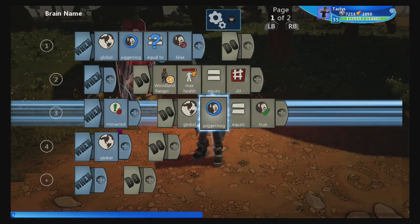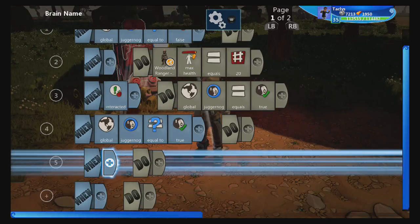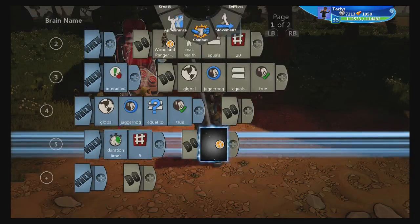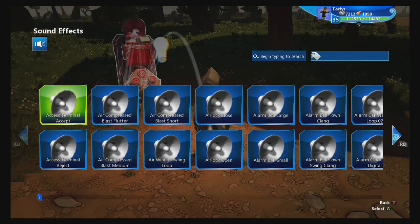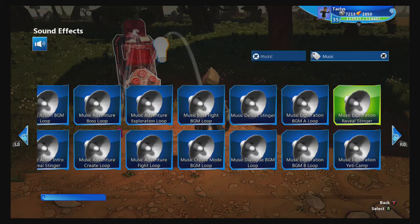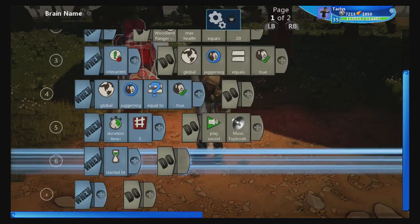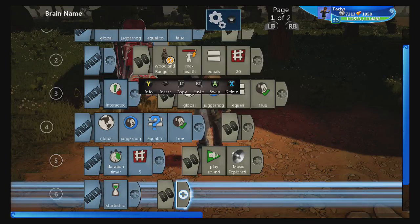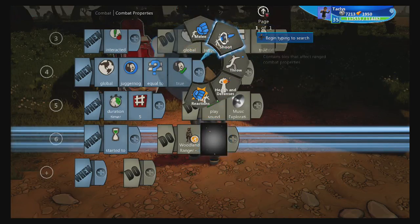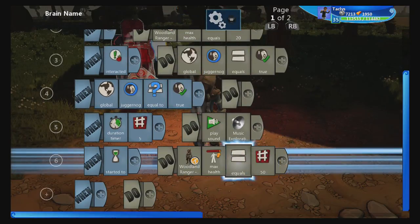When global juggernaut is equal to true, this is where the fun begins. First, let's have a little jingle that lasts for about five seconds. So for the duration of five seconds, we are going to play music — I had a good sound earlier, I'll search music. Play music, yeah that should work. Then, started to, we're going to increase the player's max health. Select the player again and set their max health equal to 50. That's the core of it.